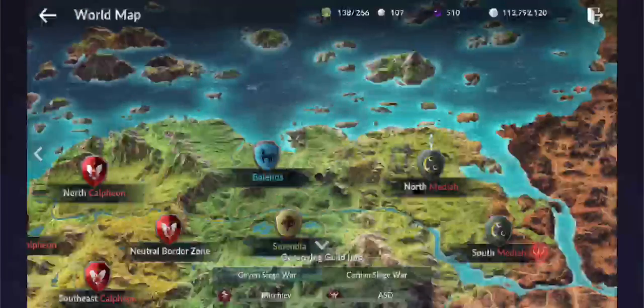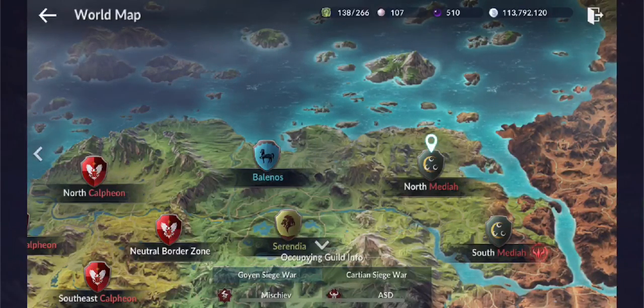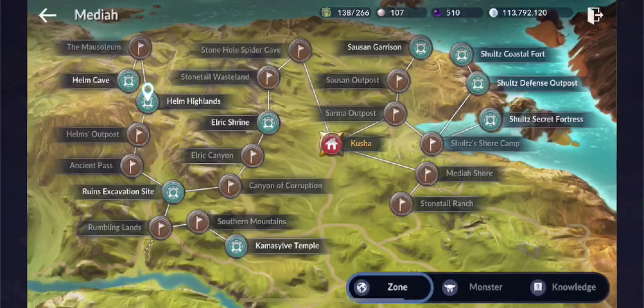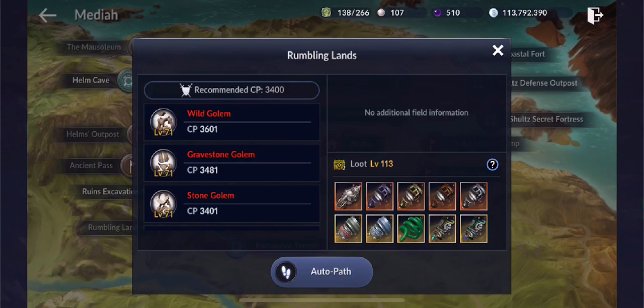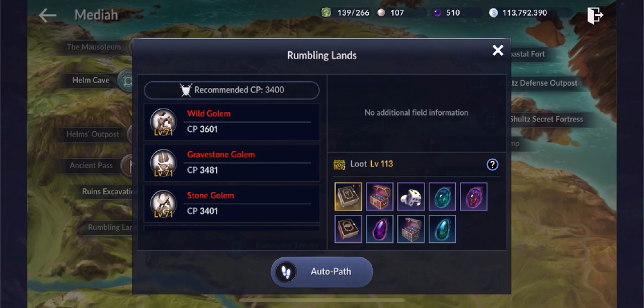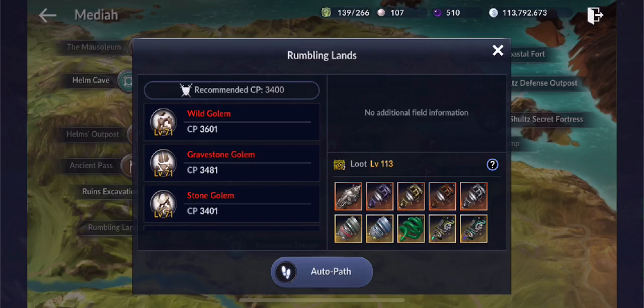Let me tell you where they are located — these are the ones I've identified so far. For the rugged boulder, you can loot them through the golems in ruins excavation sites and rumbling lands. If you scroll down through the lootable items for golems you'll see rugged boulder is not listed, but you will still be able to loot it from them.